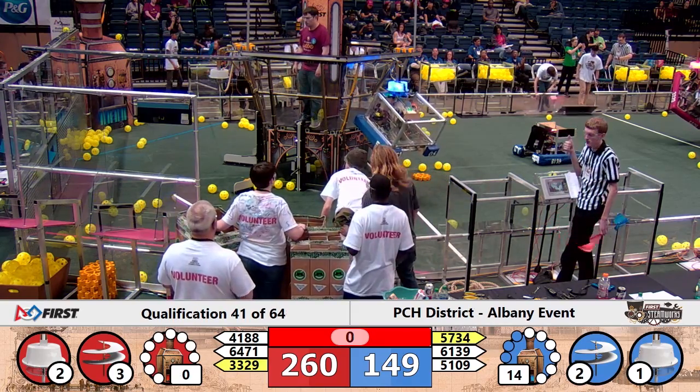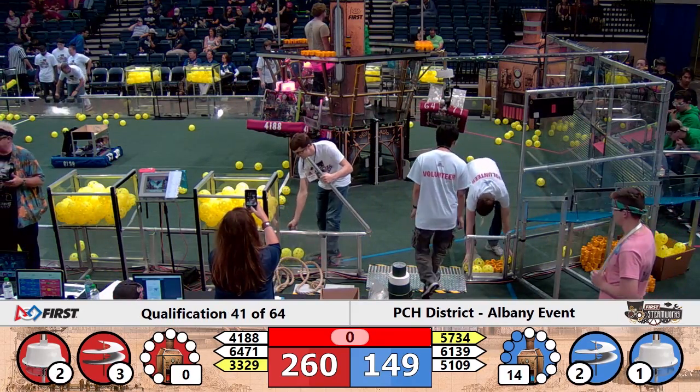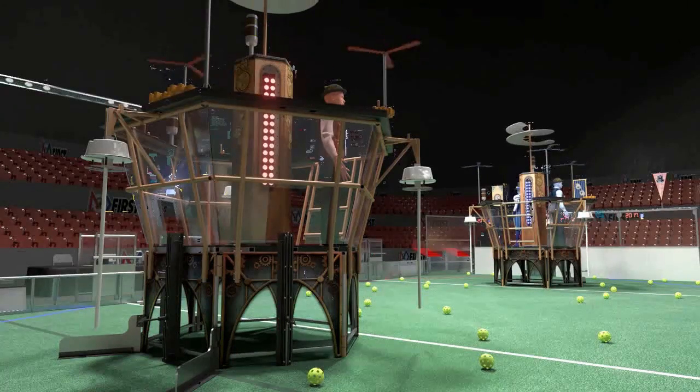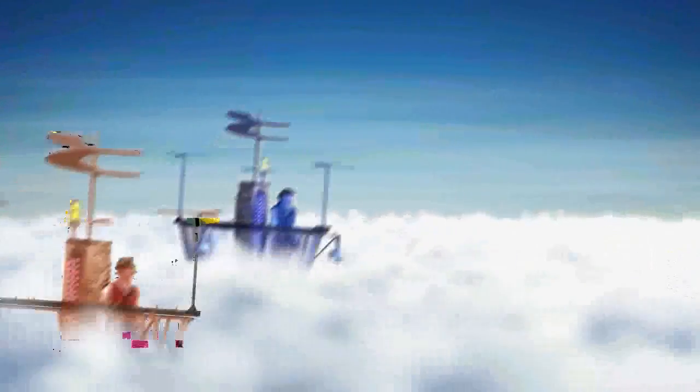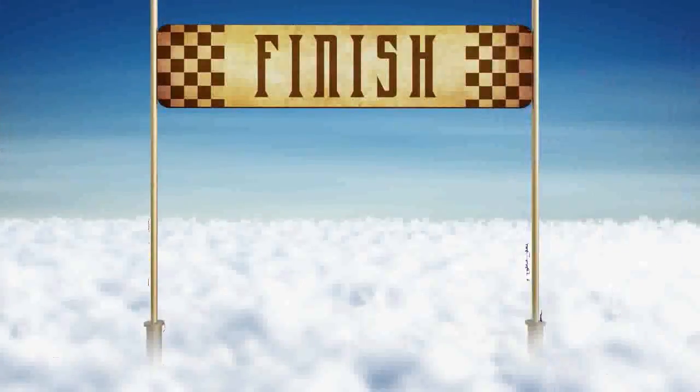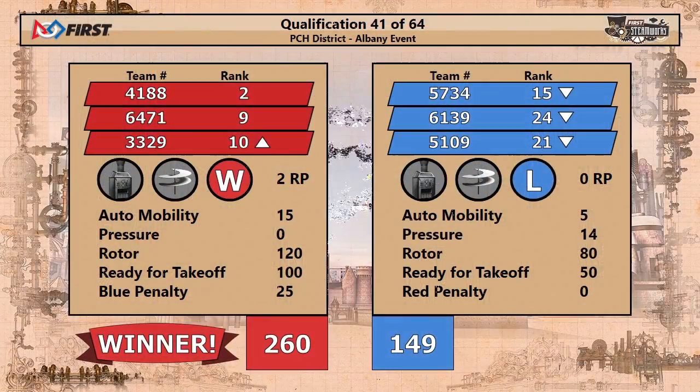As time runs out, the ship leaves without them. Match number 41 in the books. Here they go into the clouds one more time as the Red Alliance crosses the line first with a score of 260 to 149. The Columbus Space Alliance maintains their rank at number 2, while 33-29, the Wild Bots, slide into the number 10 ranked position.